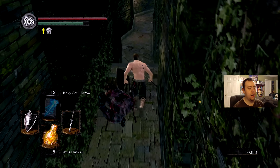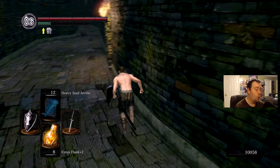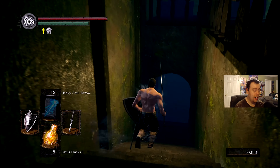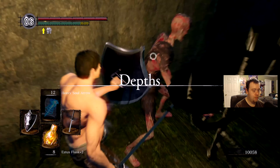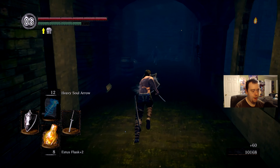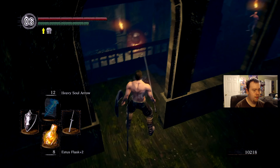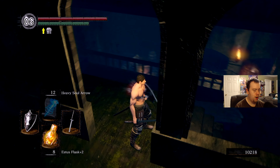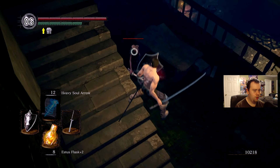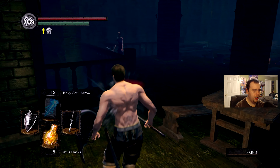I'm actually not gonna go to the Gaping Dragon yet, because I usually like to go into the Depths having warp since it makes the whole thing a lot easier. Exiting without a bonfire kind of sucks - it's a time-consuming process. But we are gonna come down here and get our Large Ember, which will allow our weapon to be plus 10 if I can get enough large shards. I'm gonna take the super casual route here just to show how to get through this unforsaken place without too much hassle.